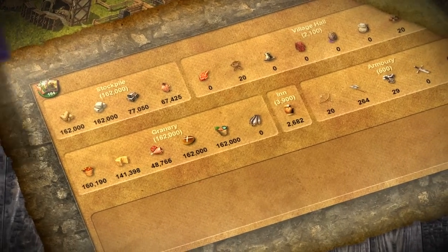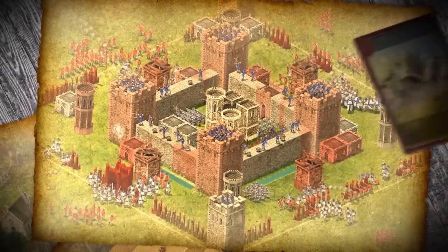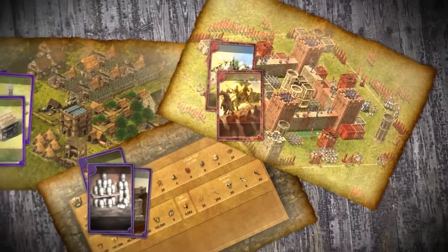Instant cards give players resources like food, wood or armour. Others take effect only when something happens, such as a castle defence card activating when a player's castle is attacked.